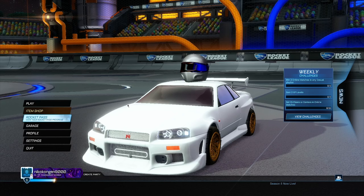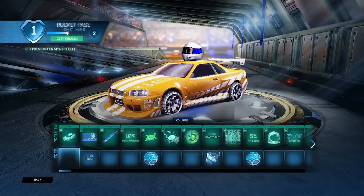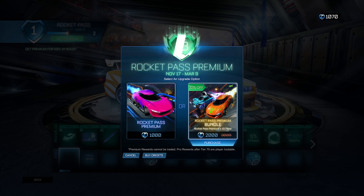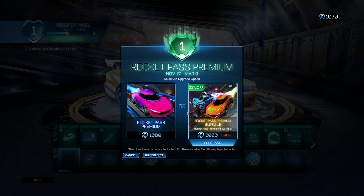Once you've entered the code, head into the Rocket Pass section. Remember, this will only work if you do not currently own the Rocket Pass. Click the Get Premium tab, then click on the one you want. Unfortunately this only works with the normal Rocket Pass — you cannot do it for the bundle. Click three times on it and then click No.